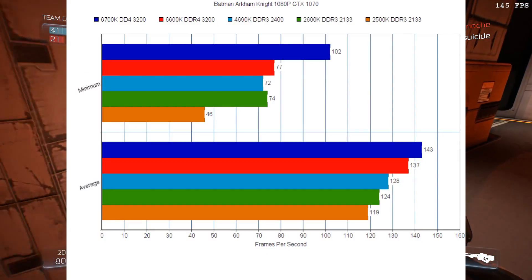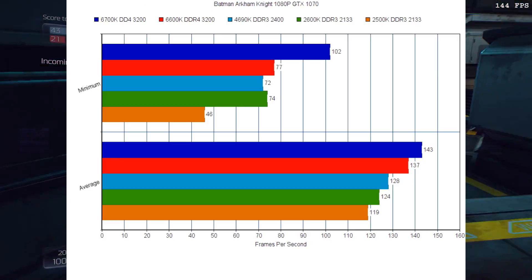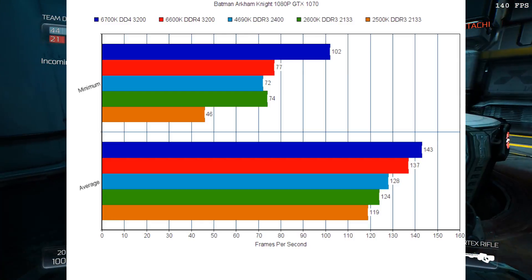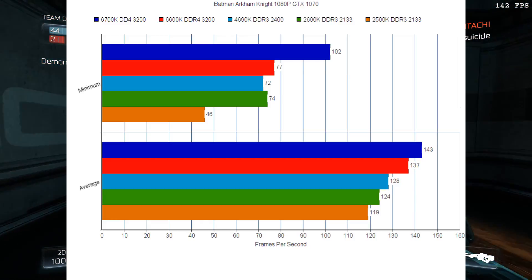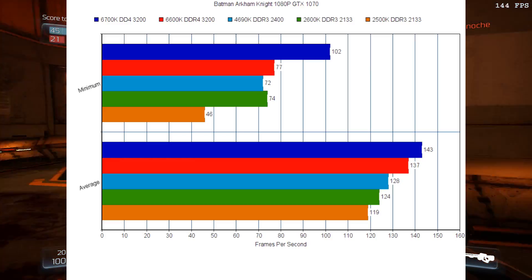Finishing up our DirectX 11 benchmarks, we go ahead and check out Batman Arkham Knight. This is a little bit of a different story. If you look at the average frame rates, just going from architectures, it just goes straight down the line. It looks like the IPC gains are more beneficial than hyper-threading on Arkham Knight.